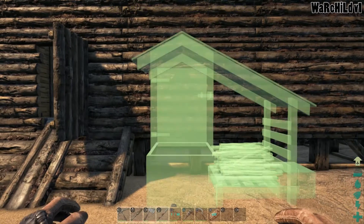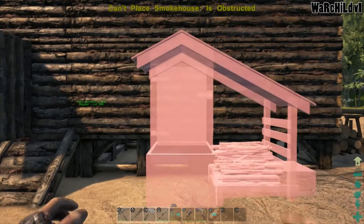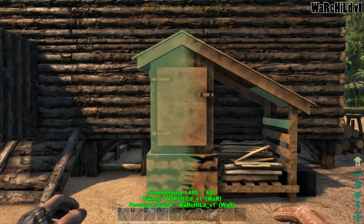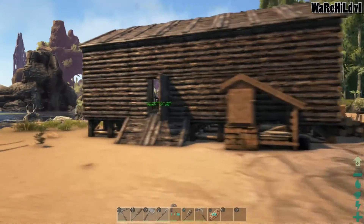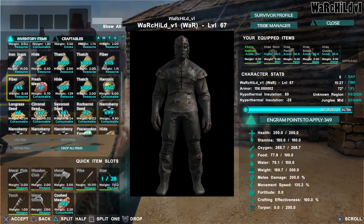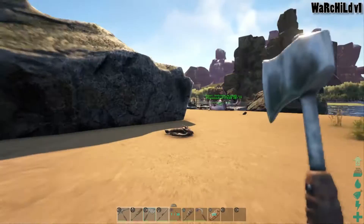I'm actually just gonna put it right here in the middle of this area. I think it's quite cool looking. I really like it. Let's see, can I make some spark powder? I can make a little. I already have a little, but I can make some.